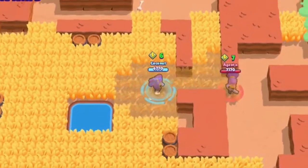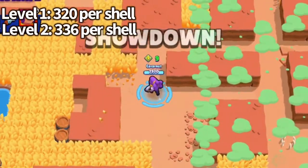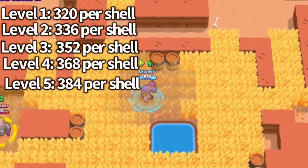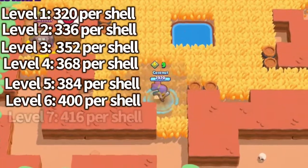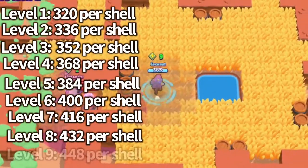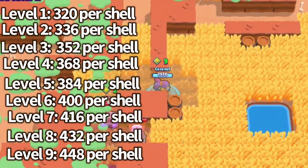Super Shell damage per shell by level: level 1: 320; level 2: 336; level 3: 352; level 4: 368; level 5: 384; level 6: 400; level 7: 416; level 8: 432; level 9: 448 damage per shell. Multiply that by 9 shells and you get a lot.